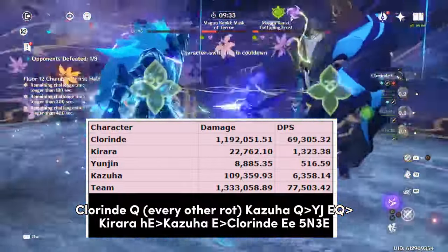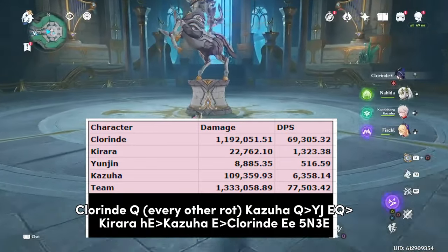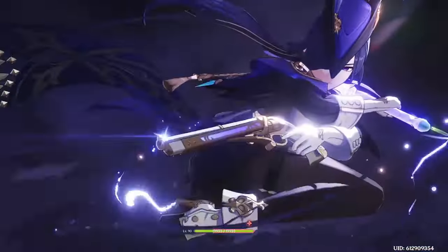If you want to maximize Clorant's personal damage in a single damage window, the recommended team is Clorant, Kirara, Yunjin, Kazuha. This is inferior to using Fischl unless you have very high investment — I would not recommend this until you have at least C2 R1 Clorant and excellent artifacts.